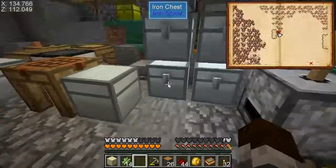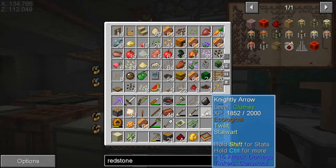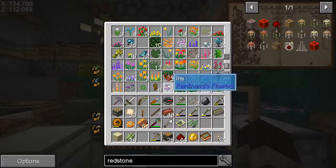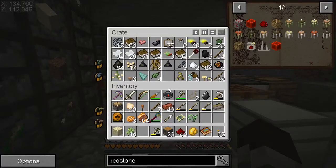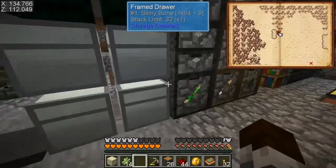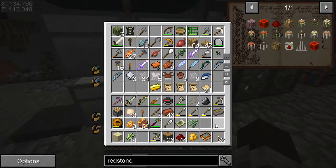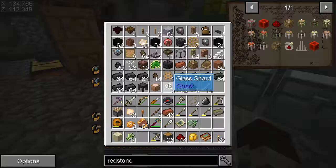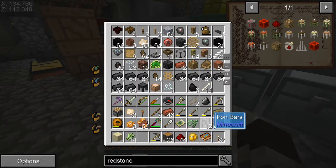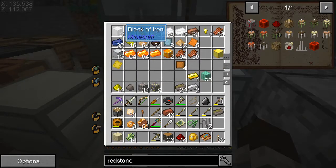We should have a bunch of iron bars because I stole them from the Lich's Tower, if I can remember where I put them. They're not in my Lich's area. I might have just put them in my chest over there — my cracky chest. Or I could just make iron bars, although I'm actually kind of low on iron ingots.